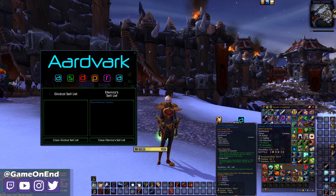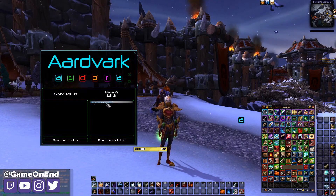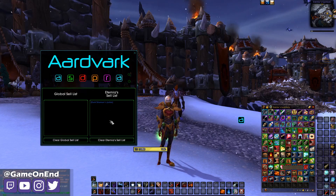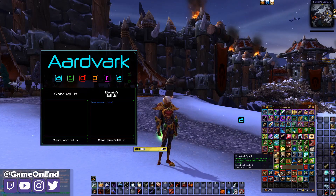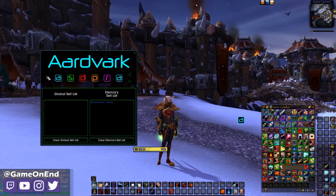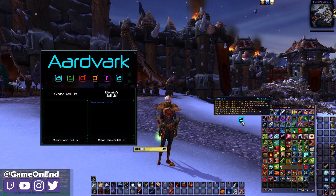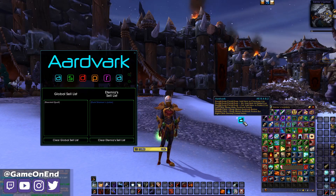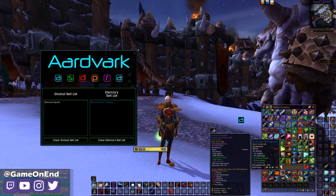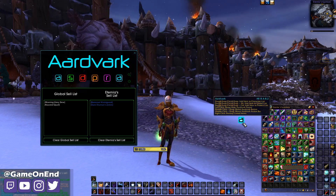If you add something accidentally and want to remove it, you can simply left click it and it'll be taken off the sell list. If you want it to be sold on all characters — say you just don't want this item at all — you can open up the menu, go to your sell list, and drop it into the global sell list. Or you can alt drag and drop, which will add it to the global list. A regular drag and drop adds it to the character list, and an alt drag and drop adds it to all characters.